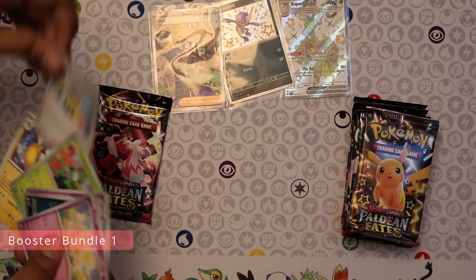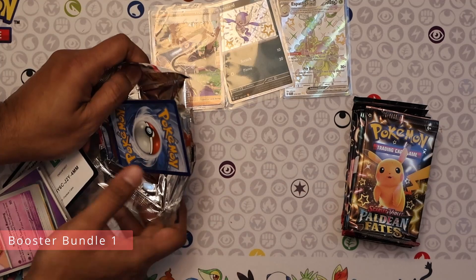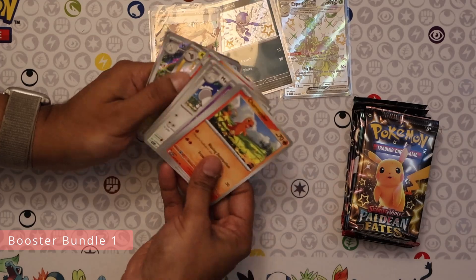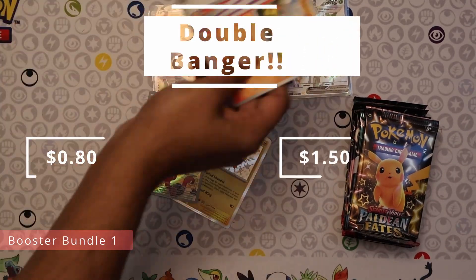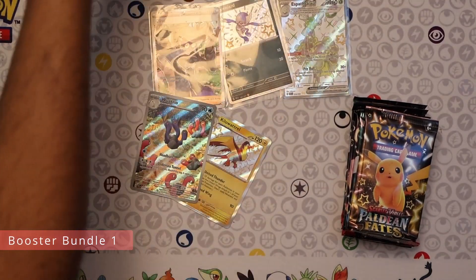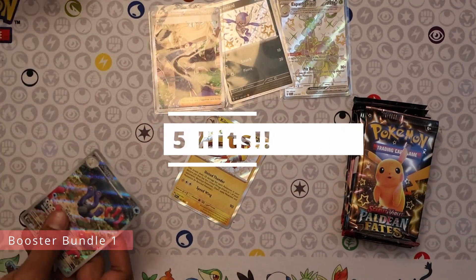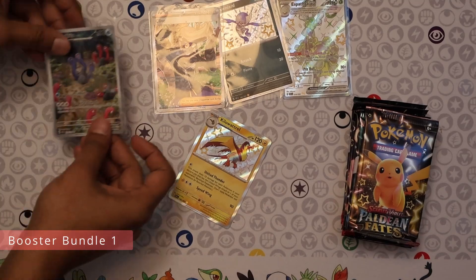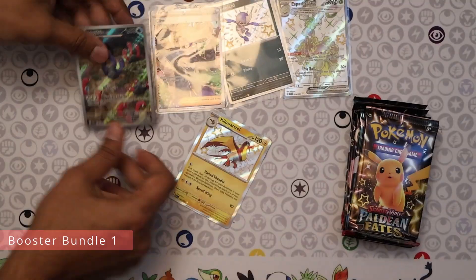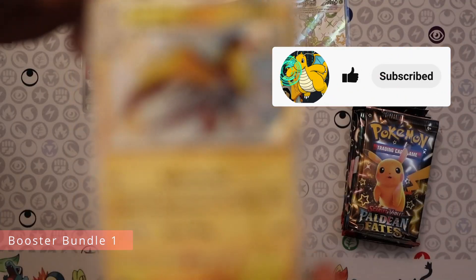Moving on to the final pack of this first booster bundle. We get a double banger — pretty nice way to finish that up, so five hits! Nothing fancy, just a couple of baby shinies and an illustration rare bug trio, which unfortunately you're gonna get a lot from this set. That's the third bug trio we've pulled. Nothing fancy, but it is good to see that shiny Kilowatrel though — pretty cool.